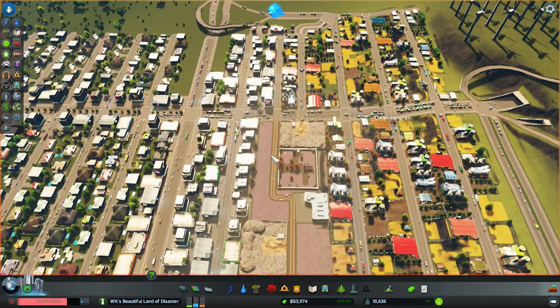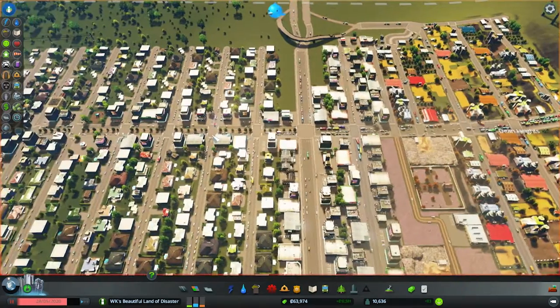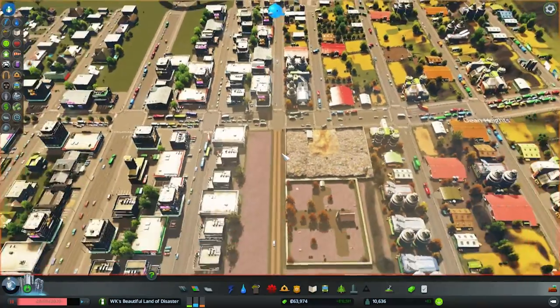Hey everybody, welcome back to Cities Skylines with Wandering Kid. In the last episode, a couple of things came up. First, sorry about how jittery the end of that last episode was — I went with jumping it around a little bit to keep the timeline intact and make it flow better. Secondly, Main Street down here in the downtown industrial sector is a blinking mess.